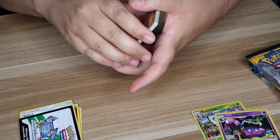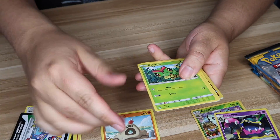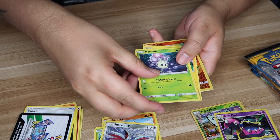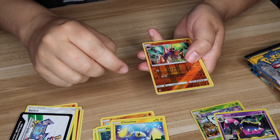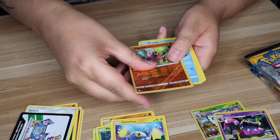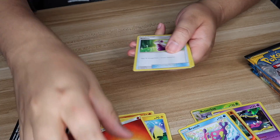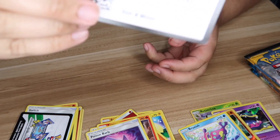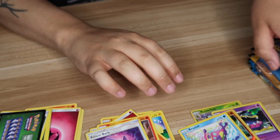Next pack: we've got Sandygast, Caterpie, Skarmory, Morelull, Chinchou, the Reverse Holo is Gigalith which is also a Rare. Bruxish — I hate Bruxish, I can't even say it right.